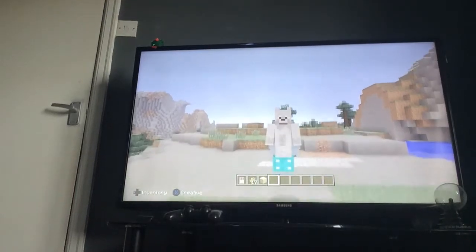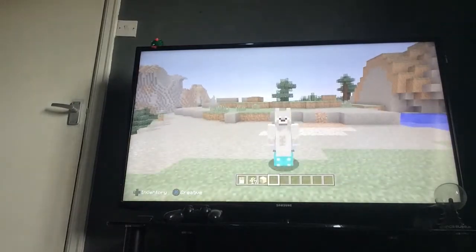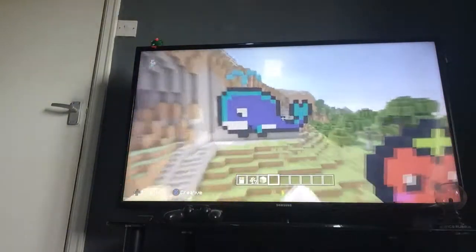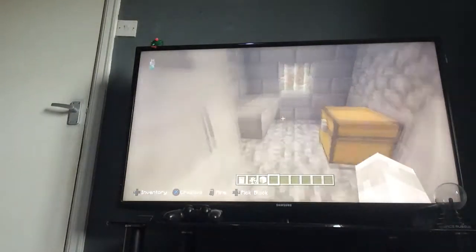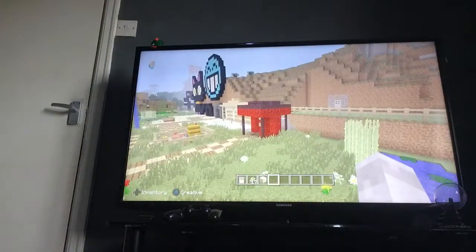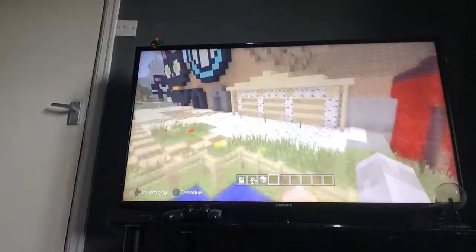Hey guys, welcome back to another video. Today we're going to be touring the boat that I showcased in my last video — how I do the sugar cane underwater. So let's get started. I've got a couple of pixel art pieces, some strobing, a whale, and I've also got high security prisoners — it's not very high security, but all the cells are the same basically.